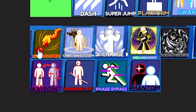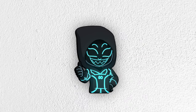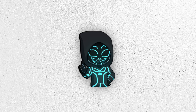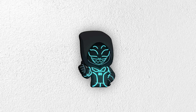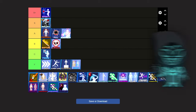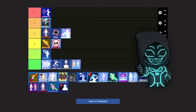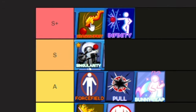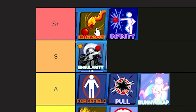The next ability is Dragon Spirit. This is actually one of the most pay-to-win abilities in this game — if you have it, you can win any game. I don't even have this ability, and I know the devs told me it's too good to give away for free. Dragon Spirit has to join Infinity up there — we now have two abilities in S plus tier.